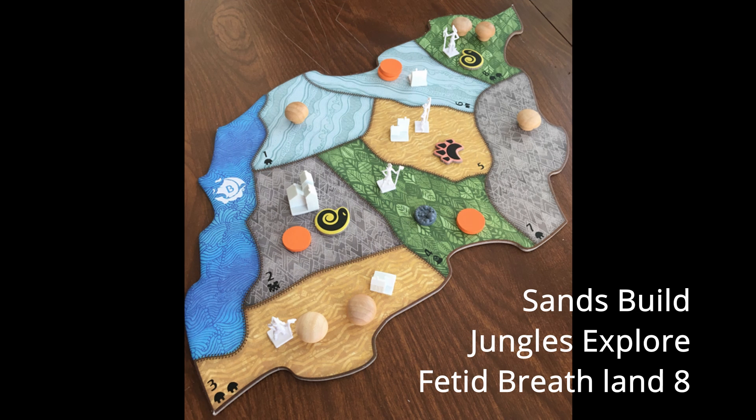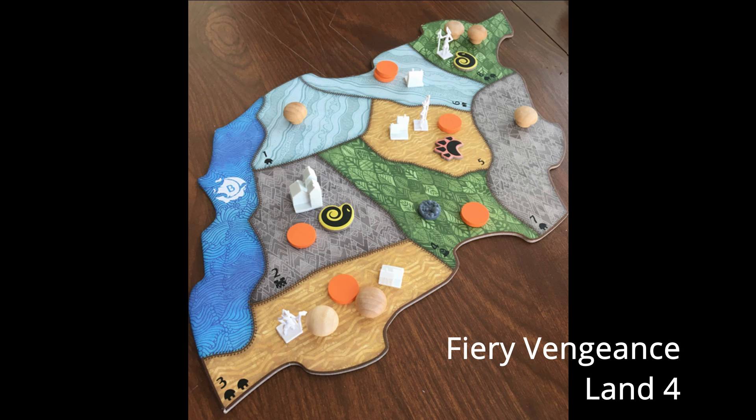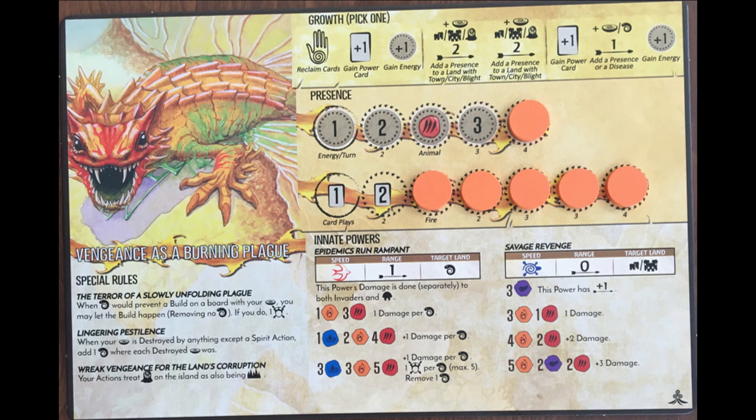Turn 2, I'm going to place two presences again and place them in the lands that just built. I don't have two disease tokens to take advantage of both Plague Bearers and Strike Low with Sudden Fevers, and the explored jungle started with my presence in it, so I want to play Fiery Vengeance. I'm electing to place the two presences from the top track to uncover the three energy gain, since the Savage Revenge innate doesn't give me much immediate benefit.